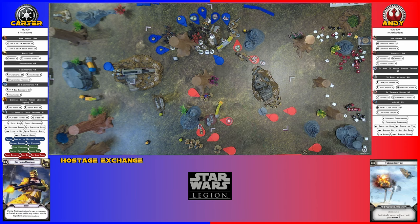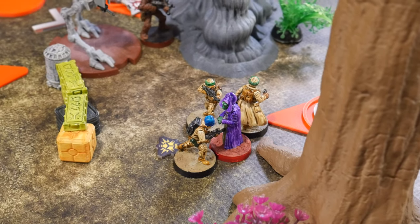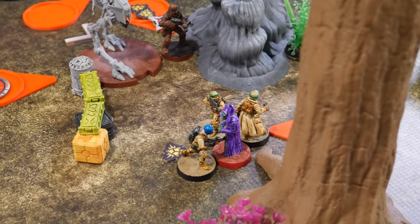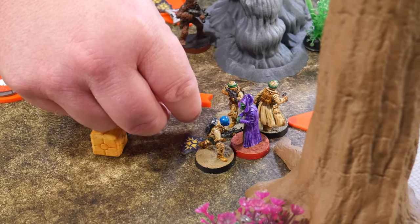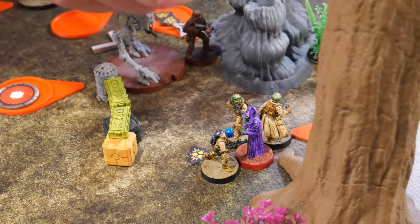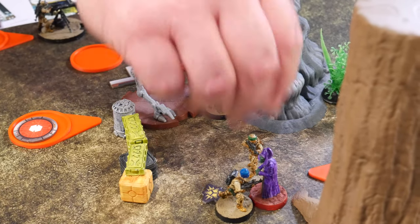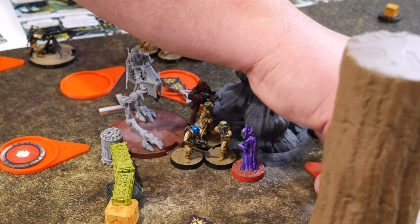Death Troopers take an aim and shoot the hostage unit — five so far. Re-rolling two, one goes to cover, rolling for five. Hostage stays. Activating this group — move here, claim the box, and shoot at the Snow Troopers. Three or four range? It's not range three, so shooting at range four.